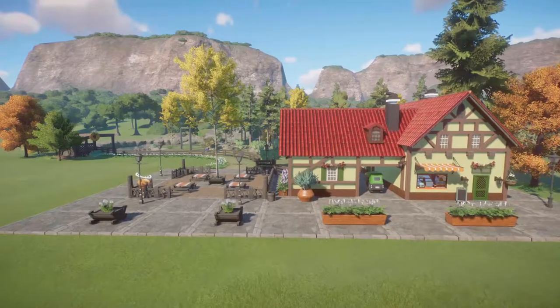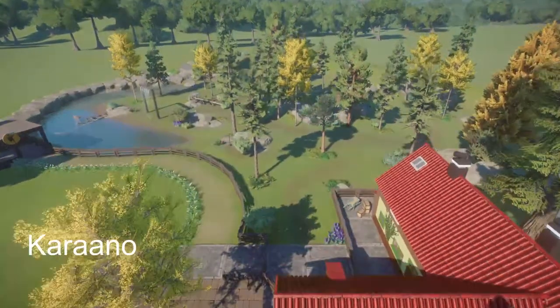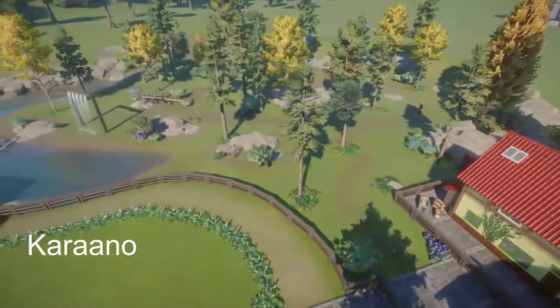Our next piece is a moose habitat and food shop made by Carano. You can bring this into your zoo for right around $23,000.